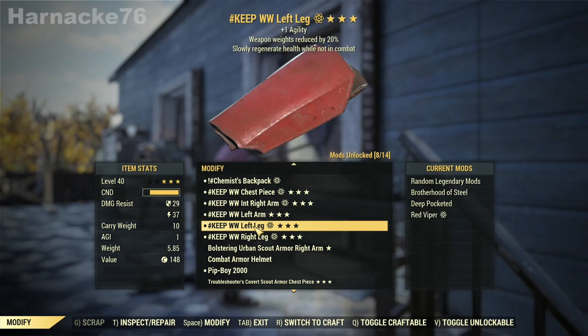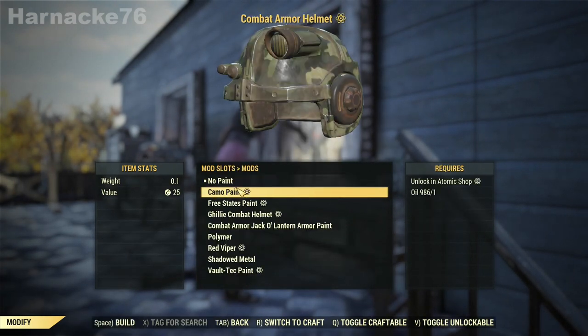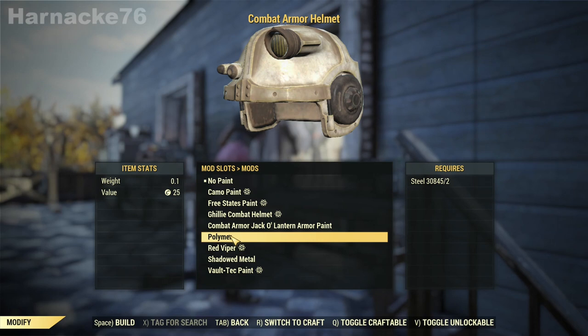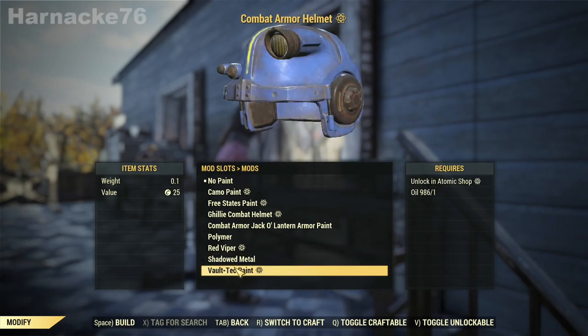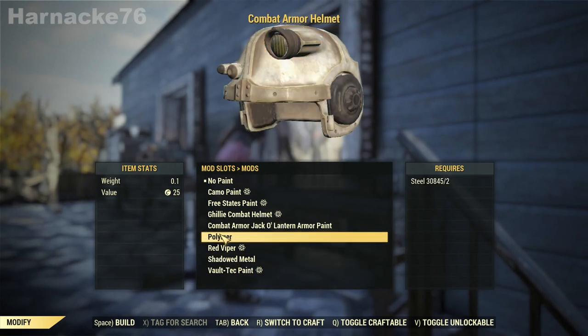Once you can build a combat armor helmet you can also paint it. Of course you can use any of the Atom Shop paints that are available for the combat armor set — whatever can go on the combat body armor can also go on the helmet. As well as that, you can also use the in-game mod paints which relate to defense and strength of combat armor, for instance polymer, Brotherhood of Steel, shadowed, reinforced, and there are a few others.